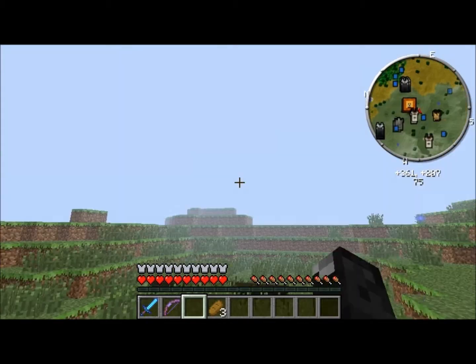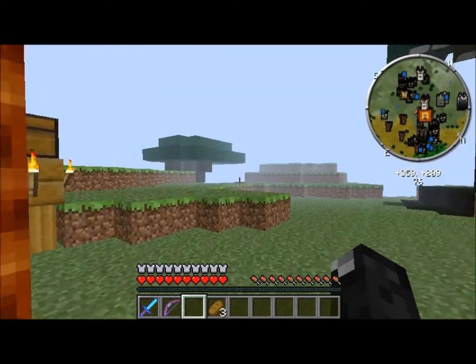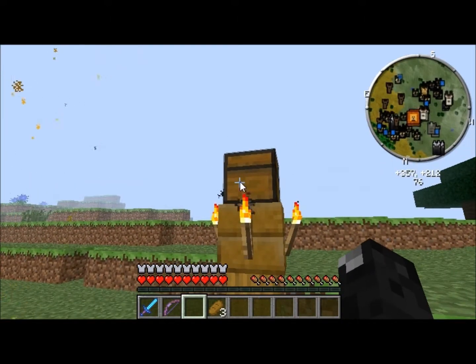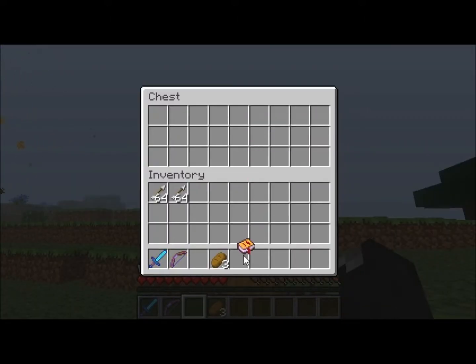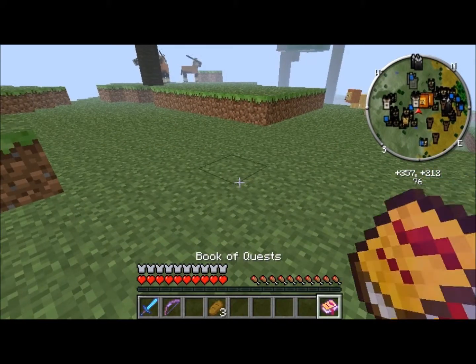I'm out. I'm in a Pride Land. Now around here is the chest — the chest has the book of quests. New quests available, it says. So let's see.